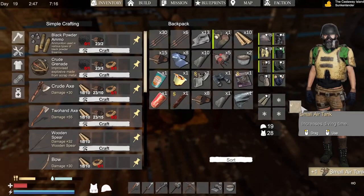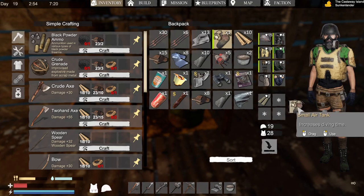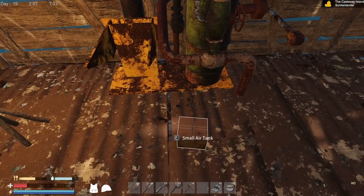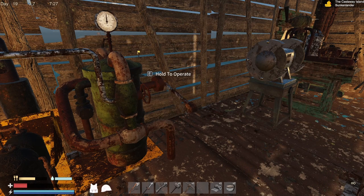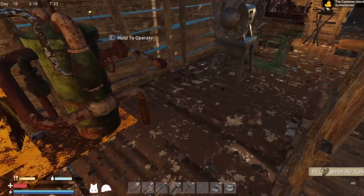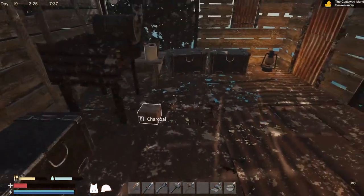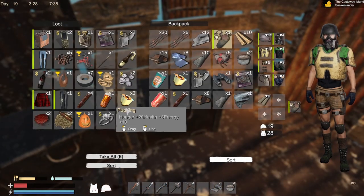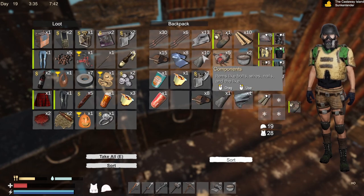Inventory's not full like that. I like the functional gauge too - all the little things like gauges and stuff that are working. It's really cool. Then you can tell how much oxygen you've got pumped in it. We've got 100%. Full inventory.